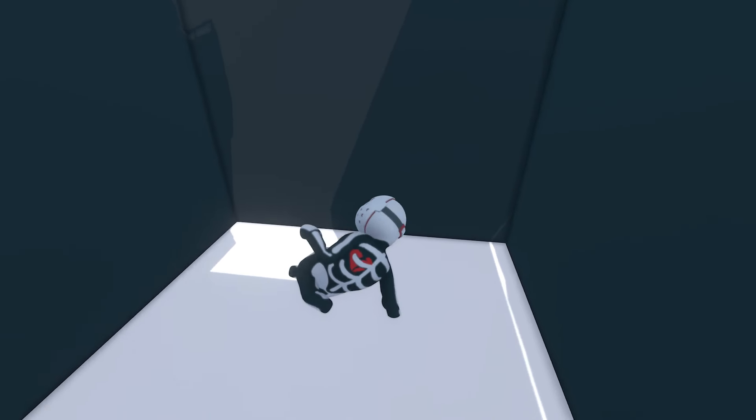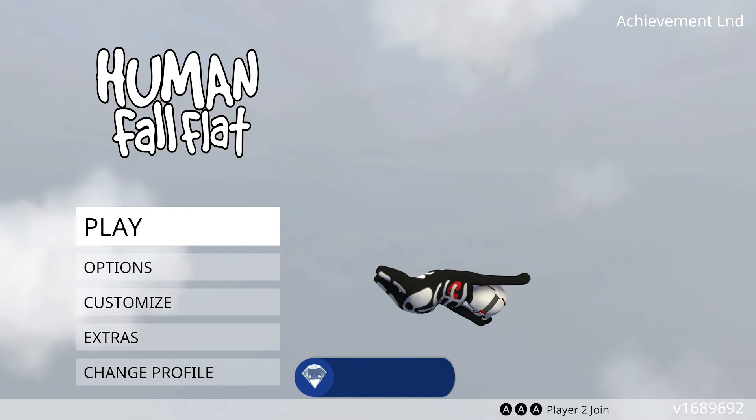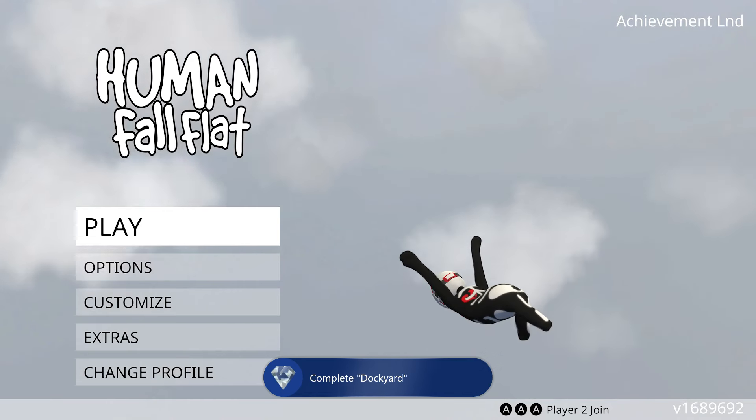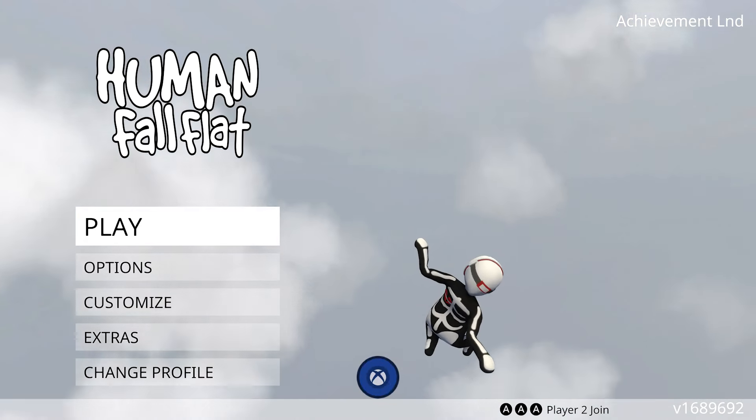Once you jump through, that will finish the level and give you the achievement, and you'll be done with this game. That's it guys — that's the achievement walkthrough for the Dockyard level. Thanks so much for watching, I hope this video helped you. Leave a like if it did, and I'll catch you guys next time here at Achievement Land.